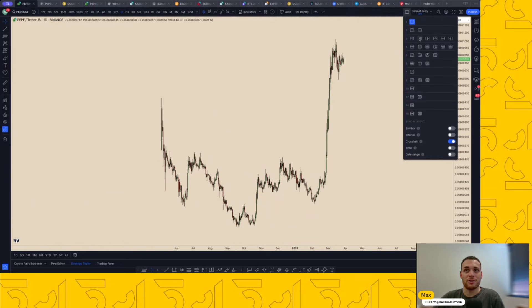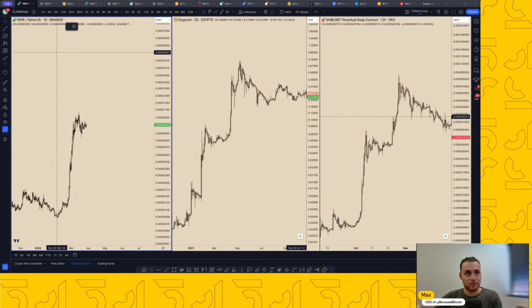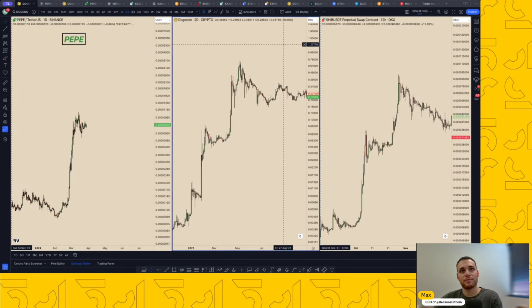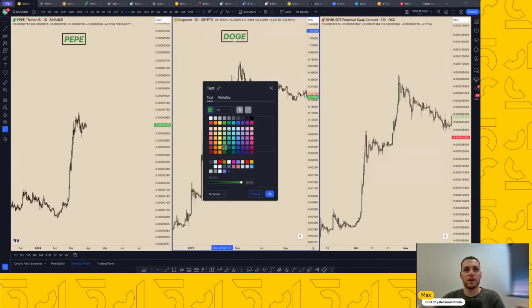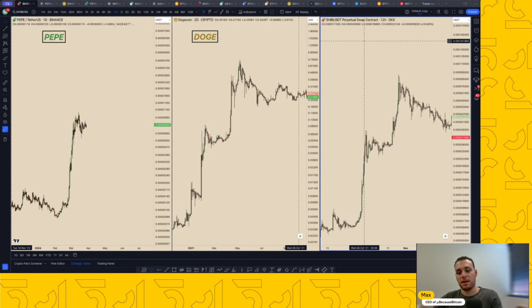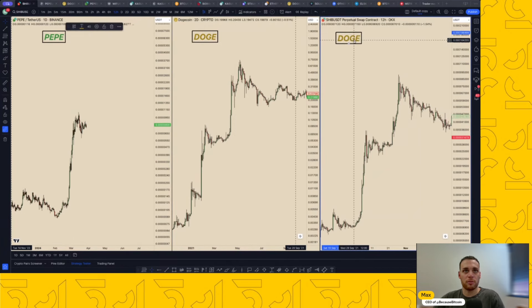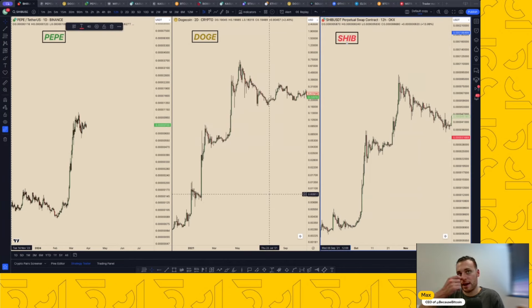We're going to add a few more charts here. We've got Pepe on the left - we'll label it, make it green, put it up top. And we're going to label this one Doge - this is Doge last cycle. For those that are newer here, we're looking to draw some inspiration from Doge and Shib last cycle, mainly because how do you prospect what a future meme coin pump will be? Well, you kind of have to look left - look at what historically has been possible to potentially prospect out what's going to happen in the future.